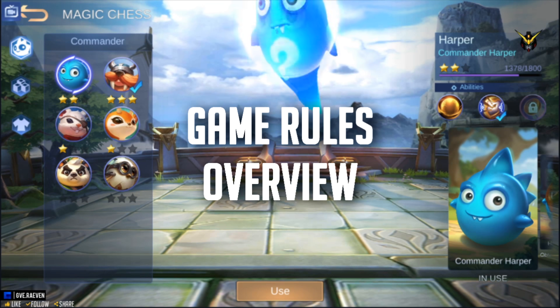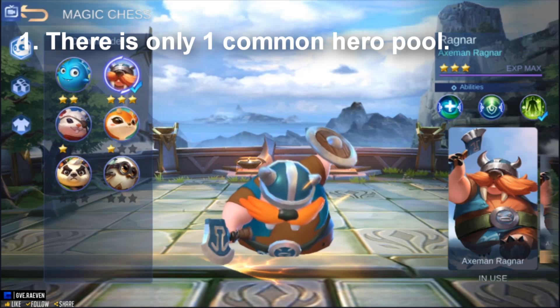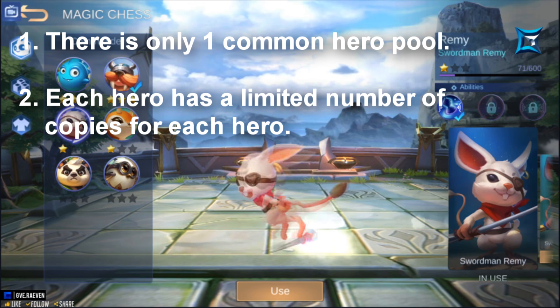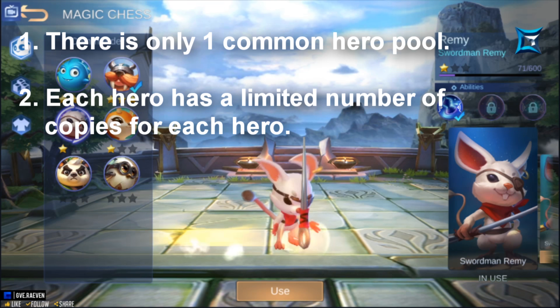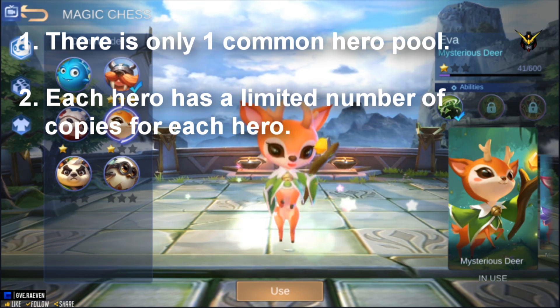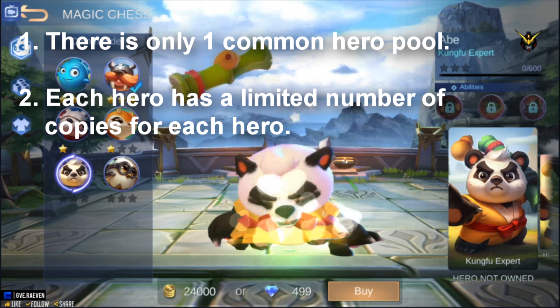Let's have a quick overview of the game rules, summarized into four items. First, all players hire heroes from a common hero pool and build your team. Each hero has a fixed number of cards in the hero pool — the higher the quality, the fewer cards are available. That means the more players hiring the same hero, the lesser the chance it will appear in your rolls.